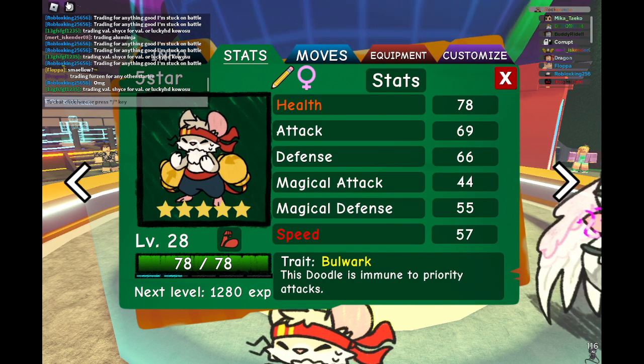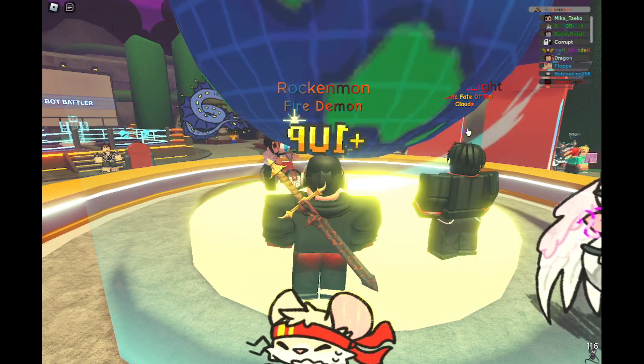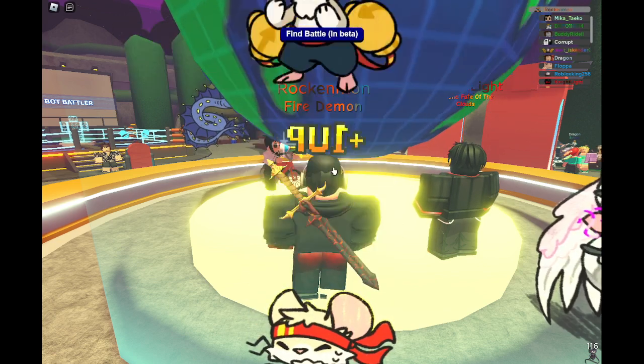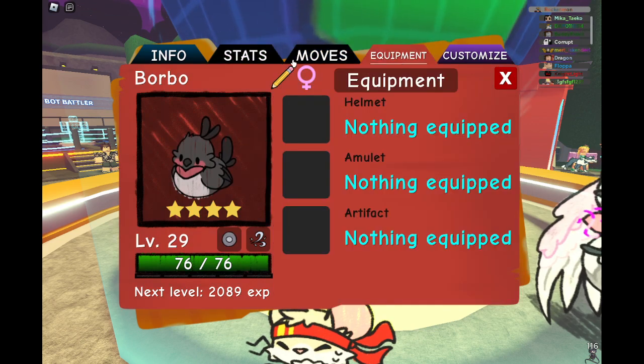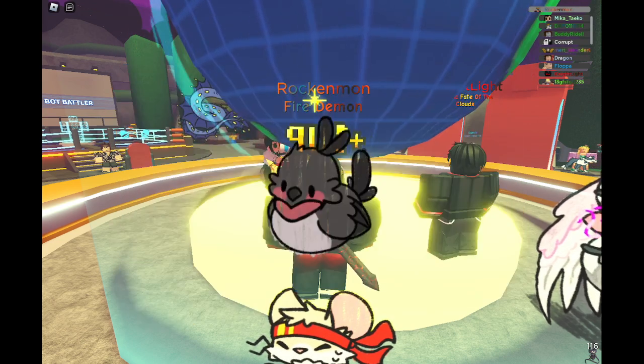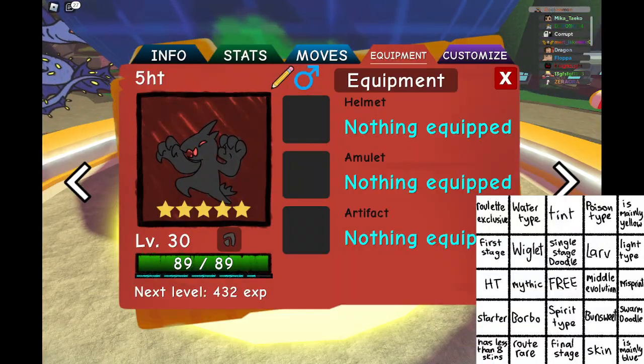Five stars. I don't know the name — it's the new mouse. And we get a Borgo. Always check for equipment. Cool. Next trade.